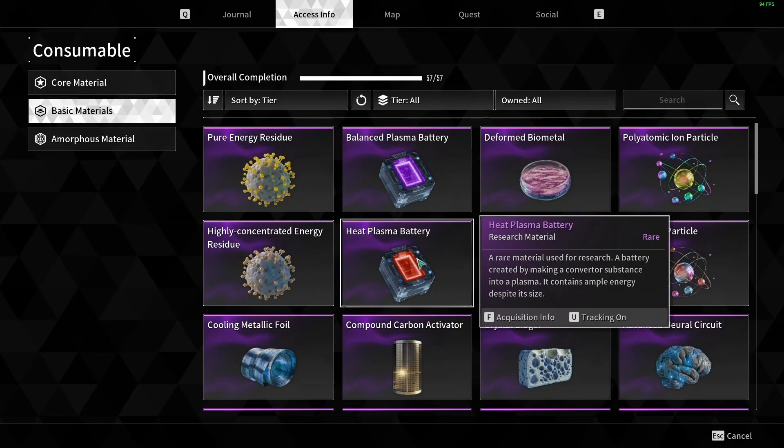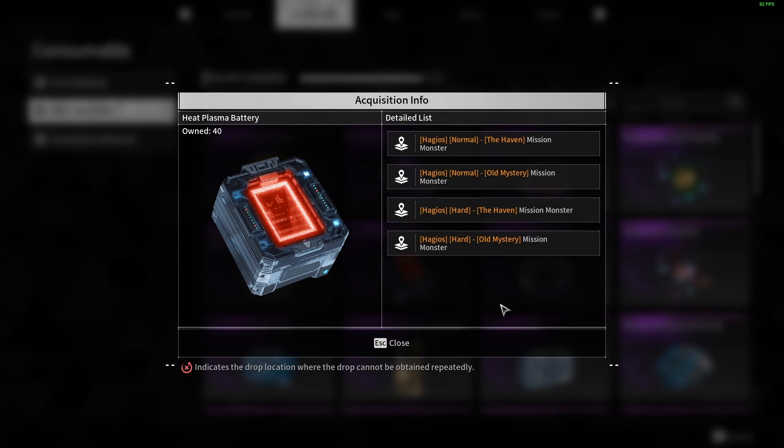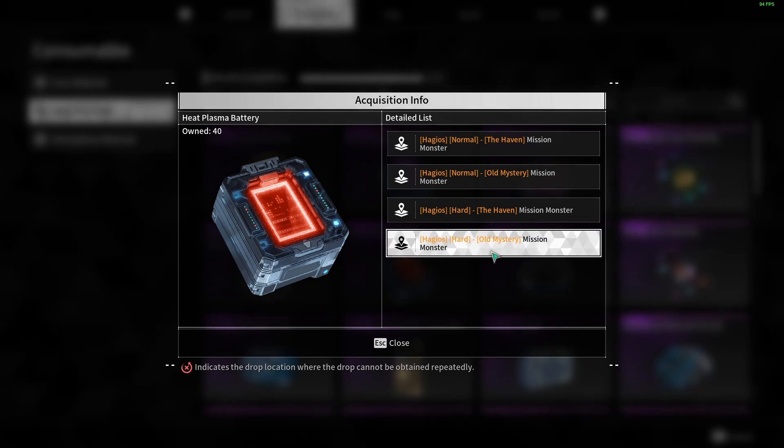In today's video I'm going to show you how to farm the Heat Plasma batteries. We've went through and tested all these missions and the easiest one to get the batteries is the Old Mystery on Hard.